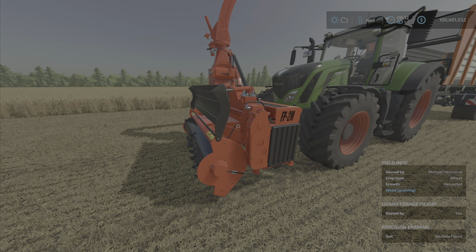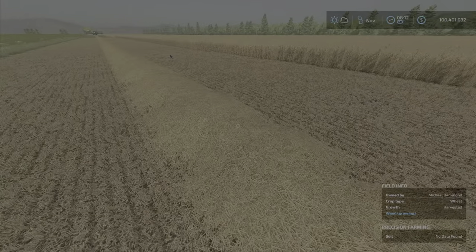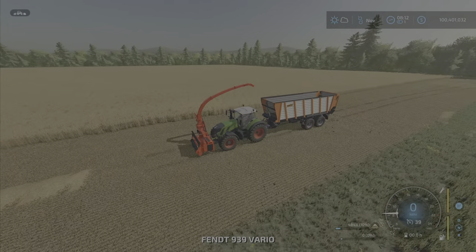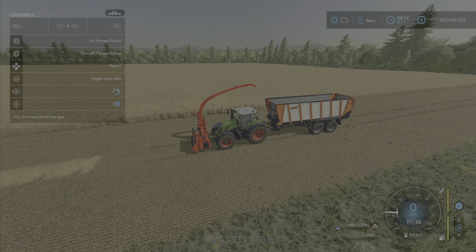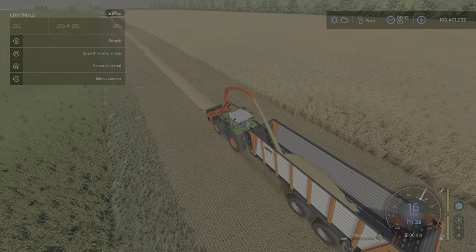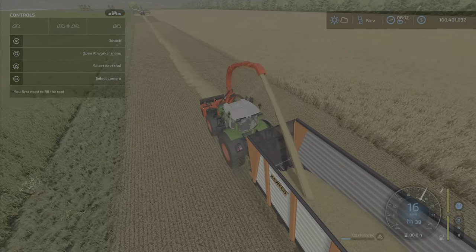Let me repeat that: allow pickup discharge outside owned property. I do not own this land, and I do not own the straw, actually. Let's get our help window on here. Turn this on. It is lowered. Forward I go. And here we are — picking up straw off a contract. Glory be. Thank you, Mr. Fluffy Mods.